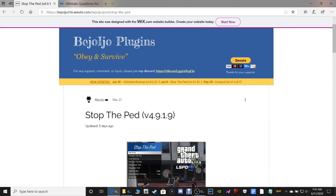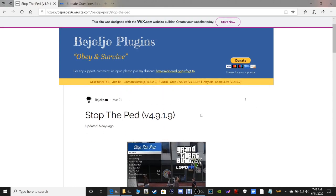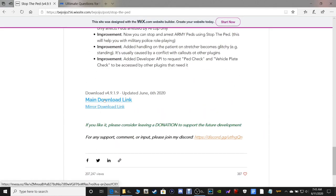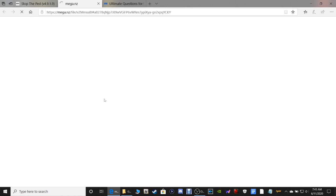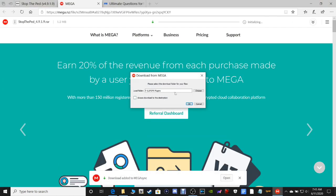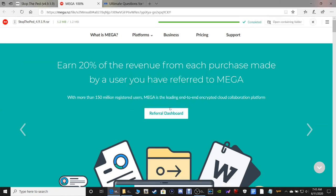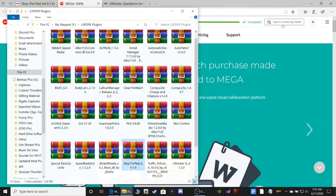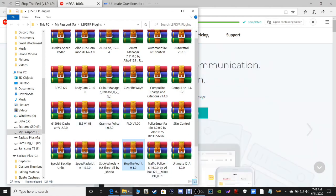Moving on to Stop the Ped - everybody's been asking about this. This is going to be version 4919. Scroll down and click the main download link. This is a large file so it's going to take you into Mega Sync or MediaFire. Click Download, choose your destination - I put mine in my LSPDFR Plugins folder - then open the containing folder.